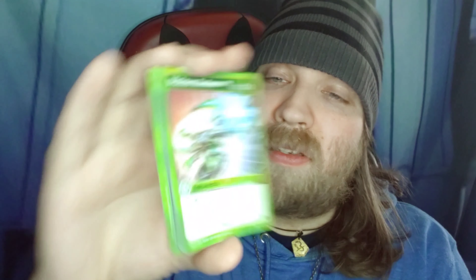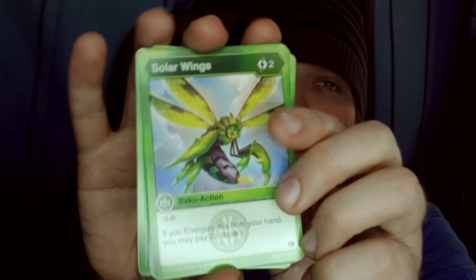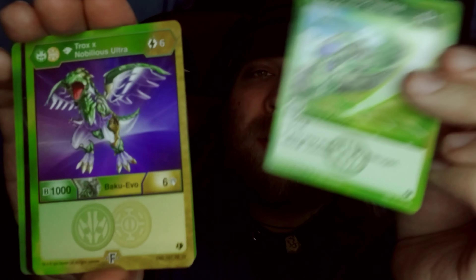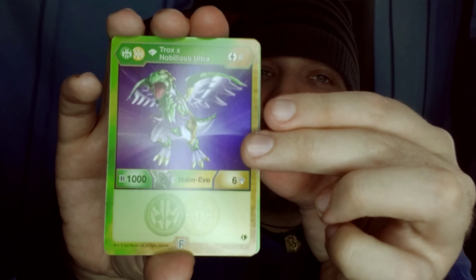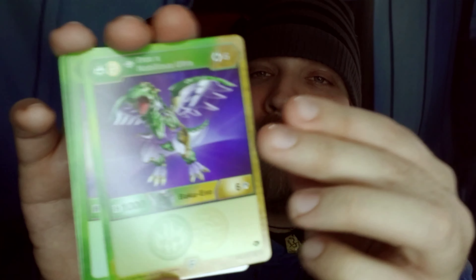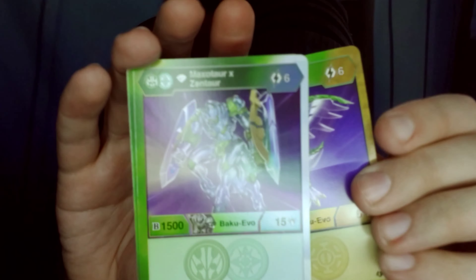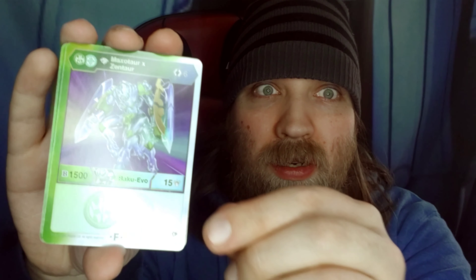Vicious Defense, 3 cost, 200 B and 6, minus 6 attack. Got one of those. Another one of those. A lot of Ventus in this deck. There's another one, got another one. I got so many of those, it's crazy. That's a new one — Maxitar X Zentar, 6 energy, 15, 100 B and 15 attack. It's a Fusion Evo. Holy crap.